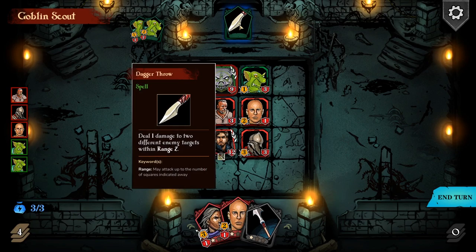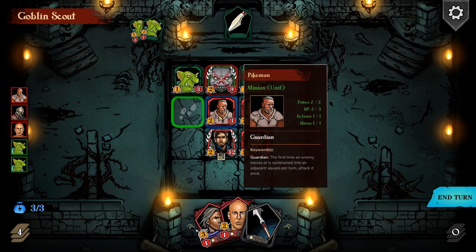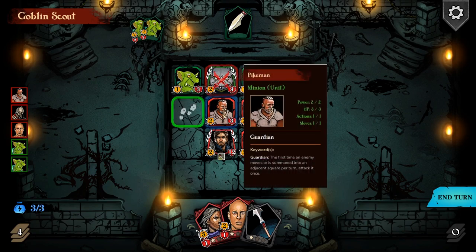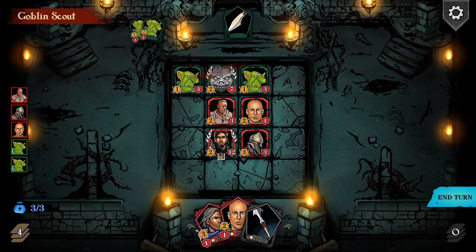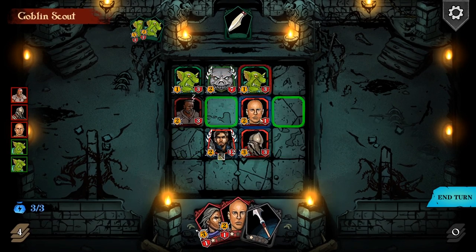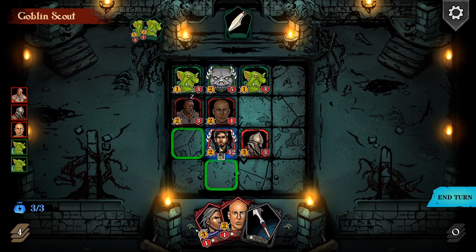Now he's going to throw a dagger - horizontal or vertical, up to two squares. So at the moment that's probably just going to take out him. I could move him out of the way, which unfortunately puts him in the sights of my hero. My haste guy, I might move him over here and tonk him. I think you can shoot over the lads though, so that's not going to protect me.